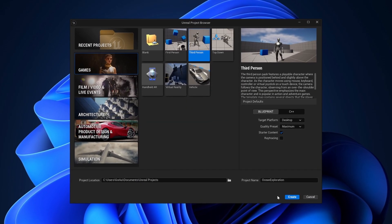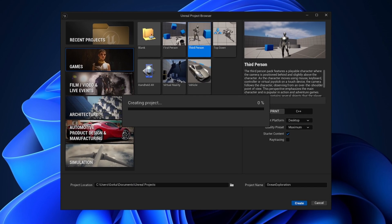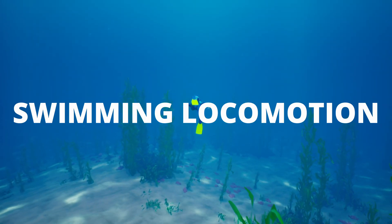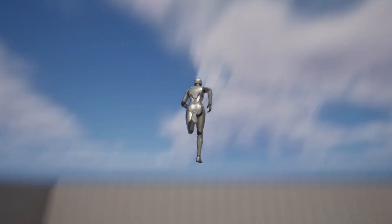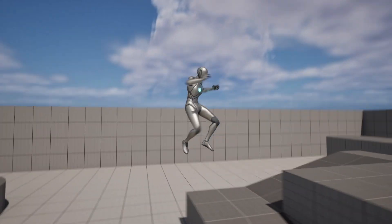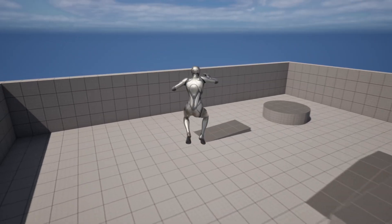I started by creating a new Unreal Engine 5.4 project. Once it was opened, I thought to myself, where do I start? The first step was to create the swimming locomotion. I began playing around with the player's movement, direction and gravity, and I came up with a very interesting movement in only a few minutes.